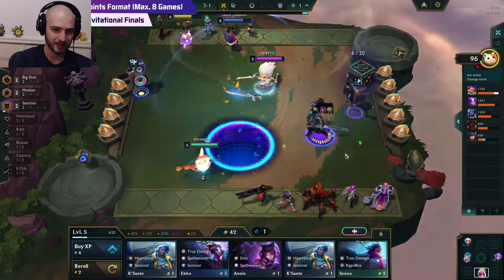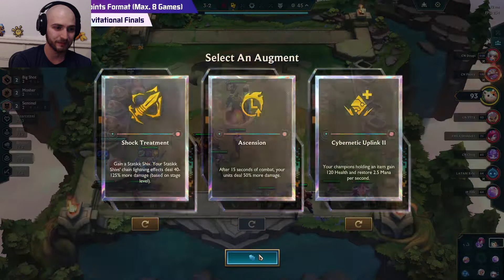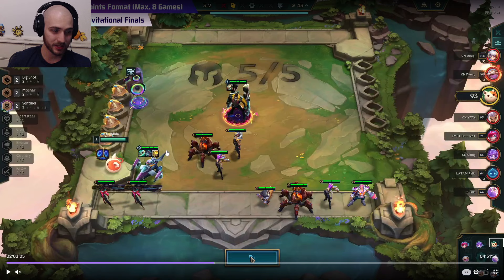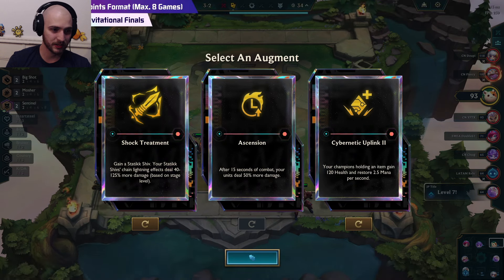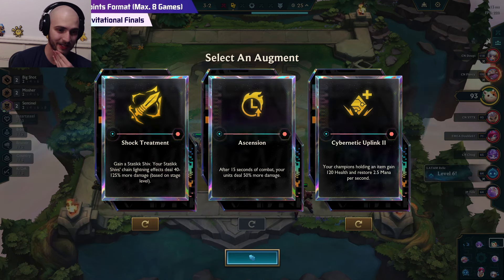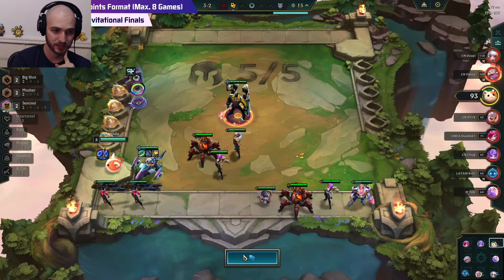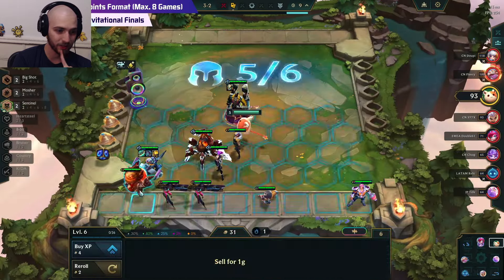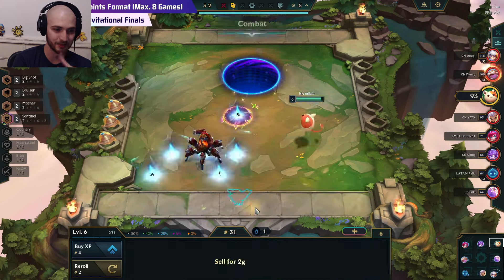This is just such a close fight. Kai'Sa almost ends up dashing away and winning that, but just barely can't win it — very unfortunate. We have Shock Treatment as an option; if we want to play AP it guarantees the shred. But Uplink is also just a fantastic augment. Maybe just take Uplink because it's a generally good augment. The thing is, if you pass the Shock Treatment you might not end up getting shred later, which is a little bit scary. Malala's really in the tank thinking about this one. It's the Urgot 2 and the Kai'Sa 2 — our board has spiked really hard.